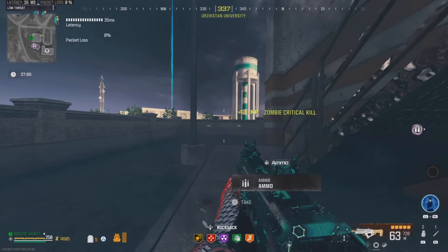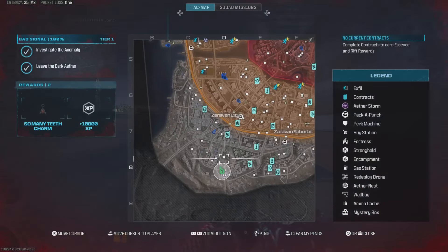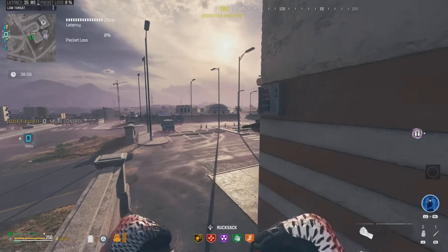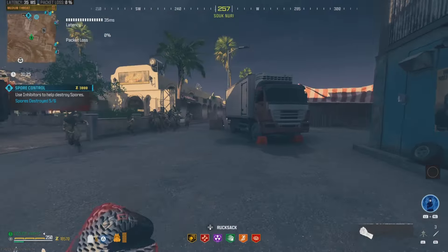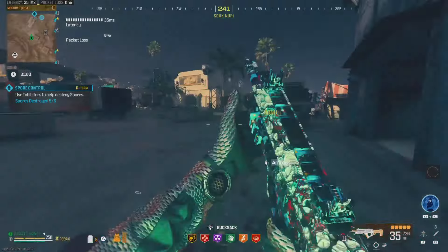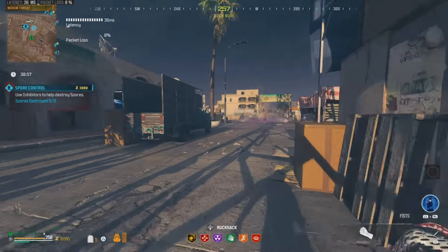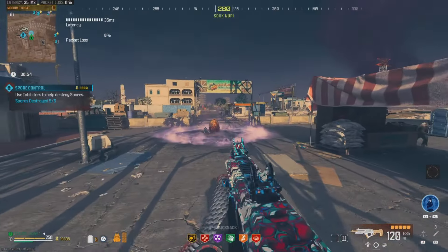I'll clear out some zombies, double pack-a-punch my weapon, and then move into Tier 2. We'll go ahead and pick up this Spore Control Contract and see how this gun does in Tier 2 against regular zombies. Someone was helping me out on the first one so I couldn't test it properly, so we're doing a second one. We got a pretty solid group built up — just spraying into the crowd, and this gun is absolutely melting these zombies. It cleared them out with ease with ammo to spare, and that was a pretty large group.